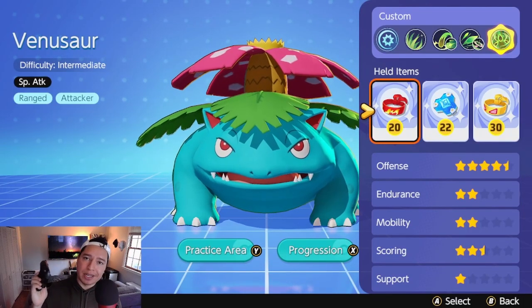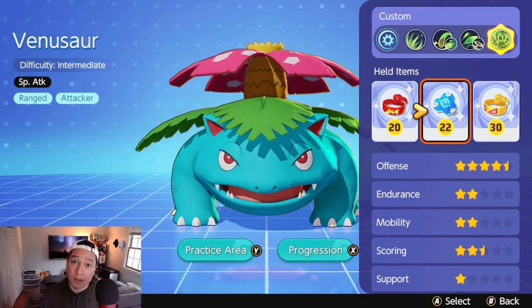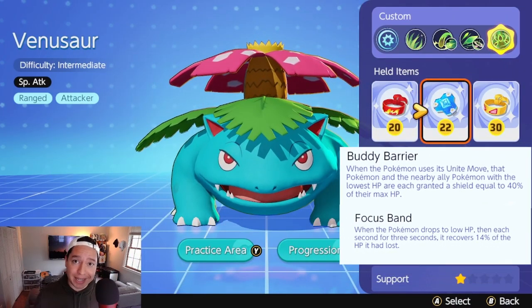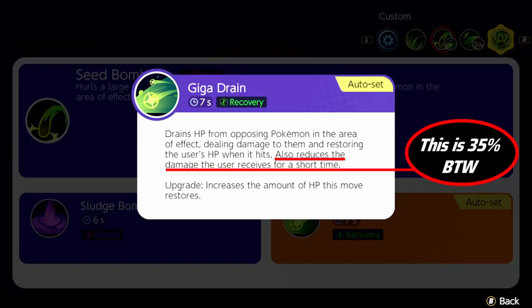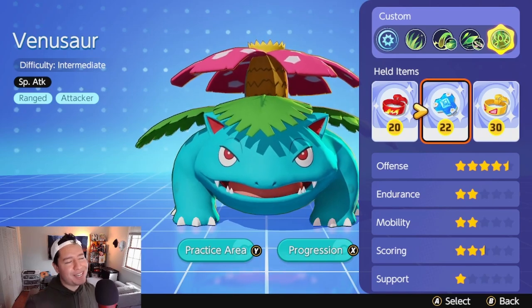Here's what you need to be doing in your pre-game lobby. I want you running Muscle Band, Buddy Barrier, Focus Band. Buddy Barrier and Focus Band are two of the best defensive items in the game — not even that long ago, they were being run on every single Pokemon. And don't forget, this build is about rapid life-draining. Your only Kryptonite is getting bursted and dying. So as long as you're tanky enough to spam your Giga Drain, you'll be fine. You'll pump out enough damage, trust me. This is like a death by a thousand cuts. You don't need burst, you just need to be alive.